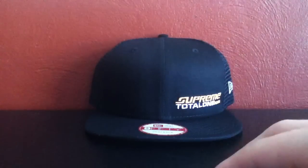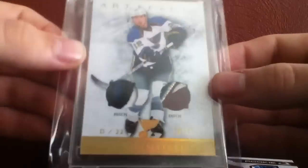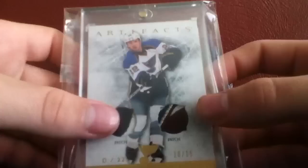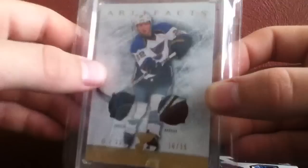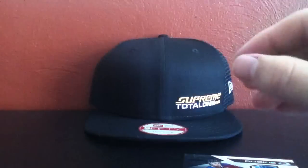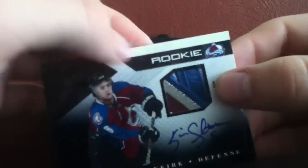The other day I did get another one in as well — this Artifacts Spectrum patch out of 15. This patch is insane. This patch is white, black, and blue, and then black again. Stay tuned, guys. A lot of Shattenkirks coming in. I have a gigantic lot coming in that will probably really just push the Shattenkirk PC to the edge in terms of common cards.